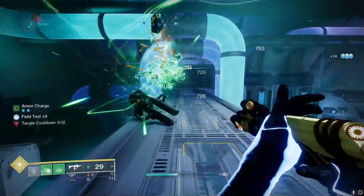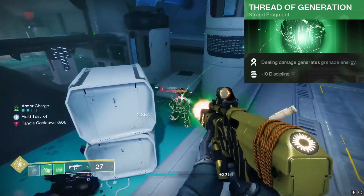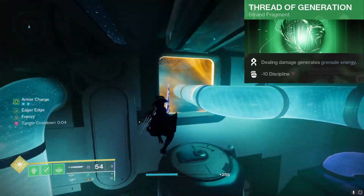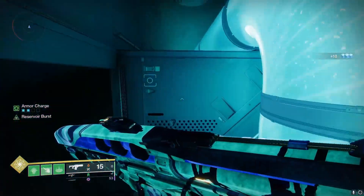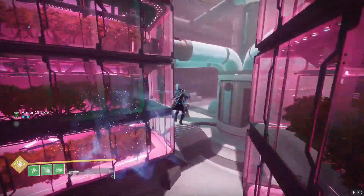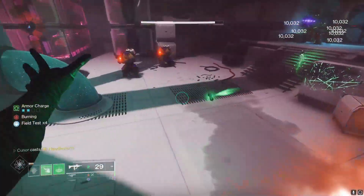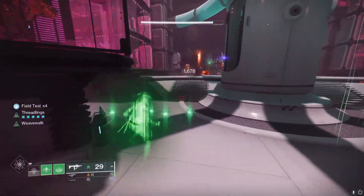For our third fragment, we have Thread of Generation — dealing damage generates grenade energy. This will just help us get our Threading Grenade back, which is very useful just for more Threadlings. We only have three fragments with this build, because we have Weave Walk on, and this aspect only has one fragment slot. Bungie did warn us that there will be a couple of aspects in the game with only one fragment slot, and this is definitely one of them. They might add another one in the future, but we'll see.